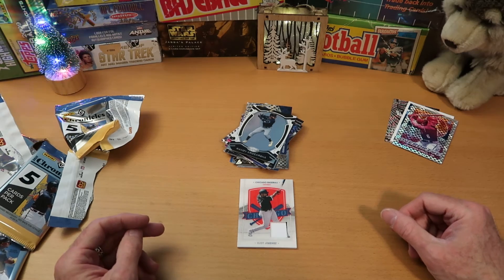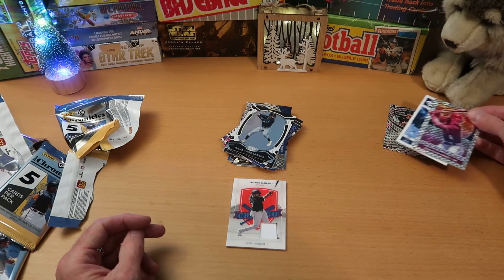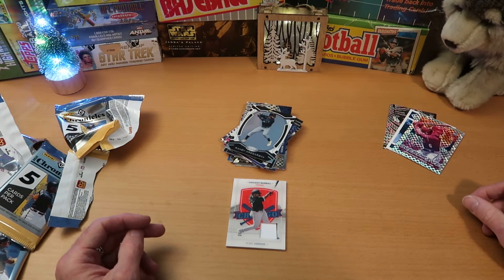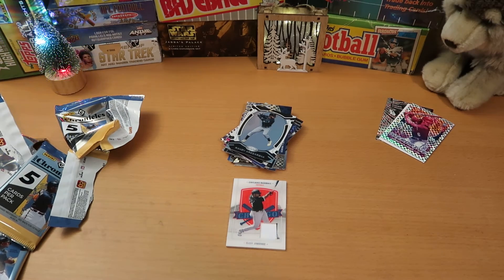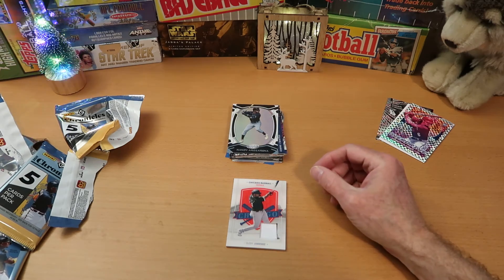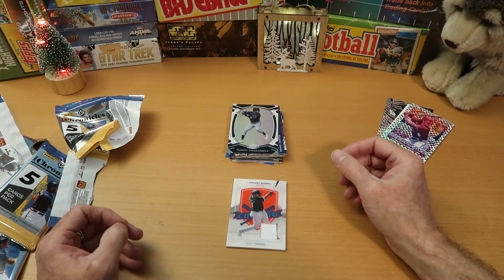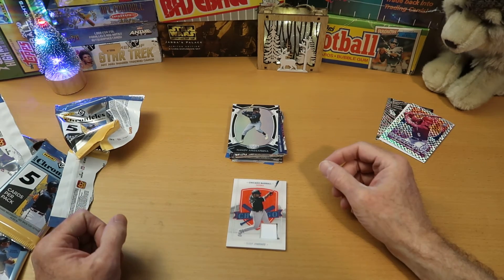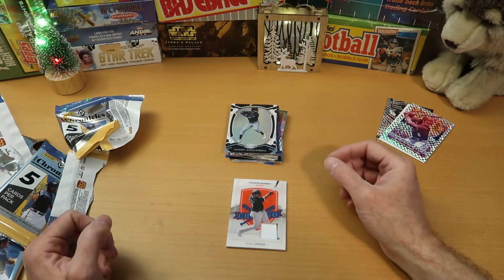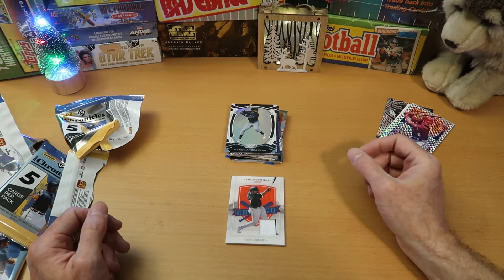We pulled quite a few rookies out of there — I lost count honestly, maybe a dozen or more. We pulled a mem card and got a couple going into my personal collection: Nick Madrigal, Alex Kuriloff, and Jonathan India Rookie of the Year in the National League. Not a bad box overall — I feel pretty good about that. I usually avoid the Panini baseball product because it's not licensed and they can't use the logos, but the more of it I open the more I like it. I think they do just such a quality product, and I really like Chronicles because there's so much variety in the type of card you get — it's just a lot of fun to open.